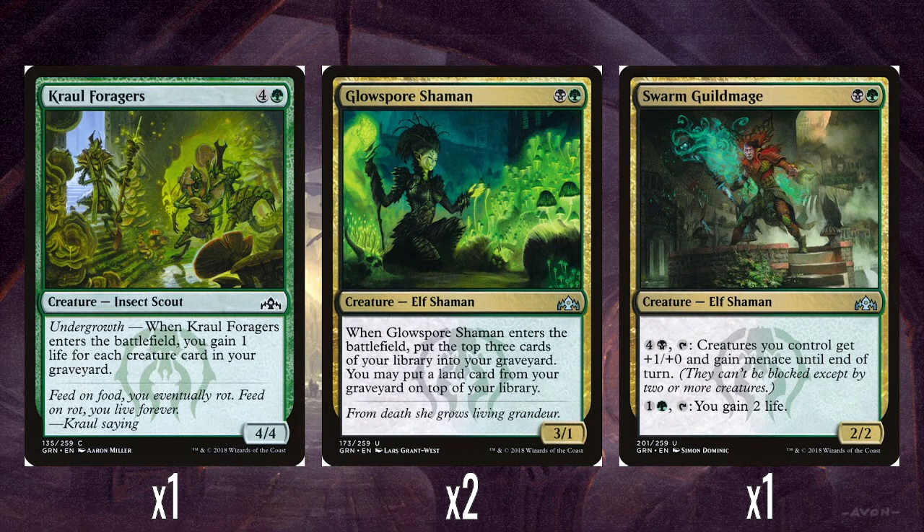A single Kraul Foragers: 4 and a green for a 4-4. When it enters the battlefield, Undergrowth — you gain 1 life for every creature card in your graveyard. Not as exciting compared to the other two, but it's still at least a 4-4, and as long as you're getting two or three off the Undergrowth, I think it's okay.